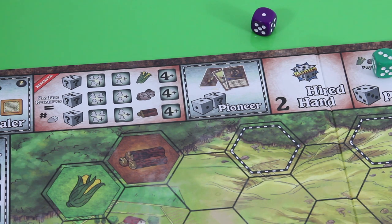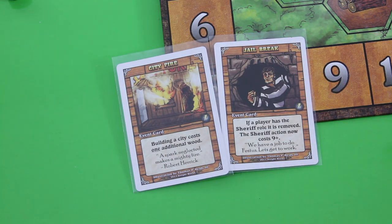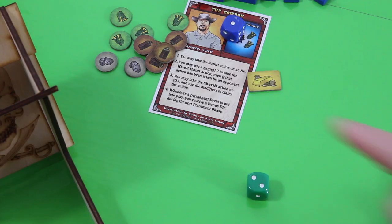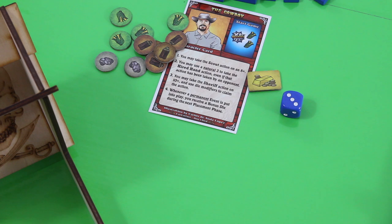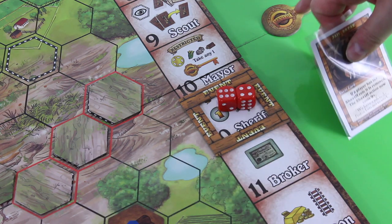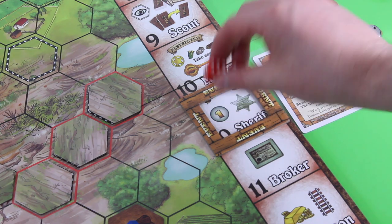Let's jump right into the collection phase. We start with the pioneer action — let's draw two event cards. In the multiplayer game you would discard both and draw two new ones, but in the solitaire variant we roll a die. One to three is a city fire, four to six is the jailbreak. That's the jailbreak — if a player has the sheriff role it is removed. The sheriff action now costs nine plus, so that's better overall. Because it's a permanent event I'm allowed to gain an additional bonus die during the next placement phase.